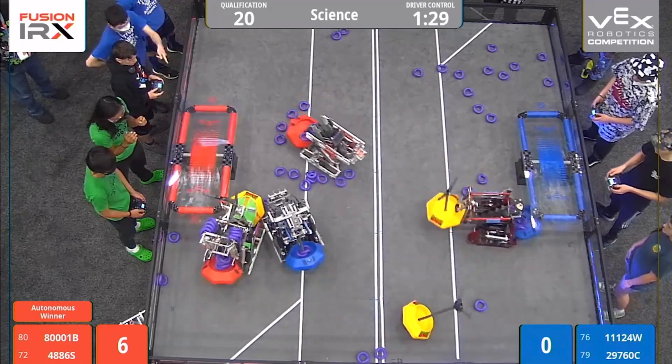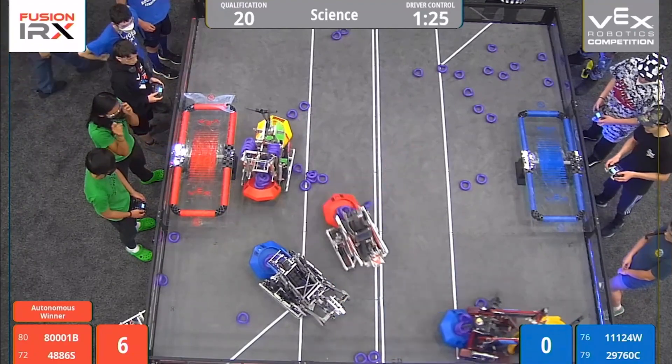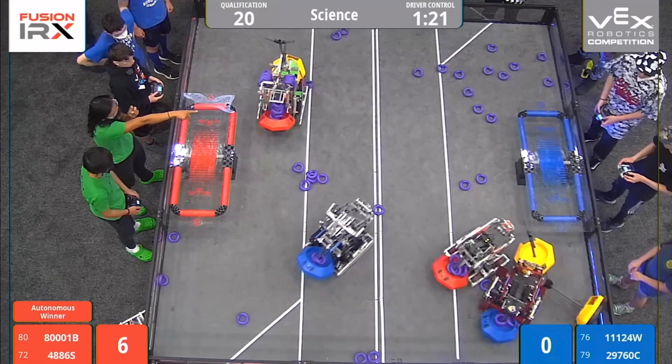In blue from Illyria, Ohio, it's 111-24W — Wonder. And their partners from Redding, California, it's 29-760-C — Cosmos.